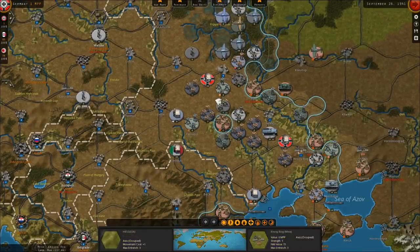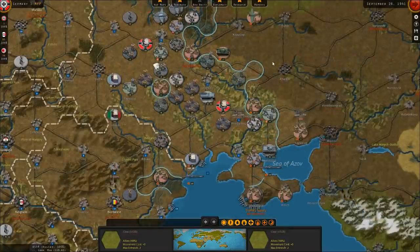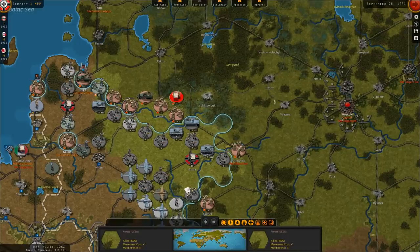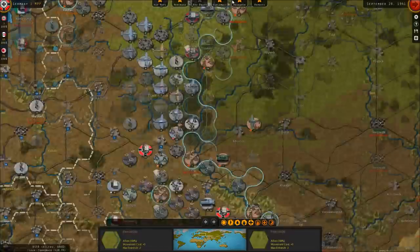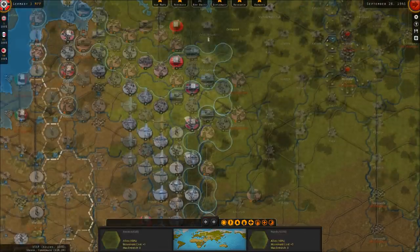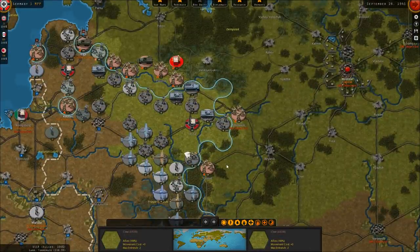It is September of 1941, we're getting close to war with America. We're driving deep into the heartland of Russia in an effort to knock the Soviet Union out of the war before the Americans can arrive. We're making fair progress and we're at the doorstep of Smolensk, but it is late 1941 and the season is about to change. We have a lot of infantry on the front but not a lot of mechanized troops. The majority of our armor and mechanized troops are just west of Smolensk for the drive on Moscow, whereas we have one armor unit in the south and one in the north.